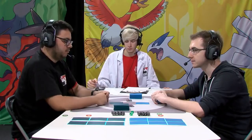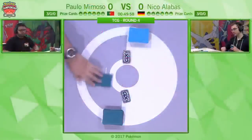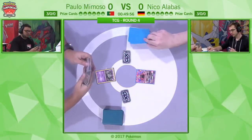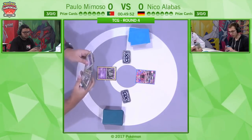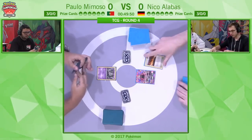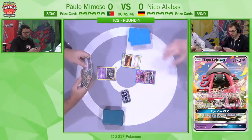If any of you have been a bit disappointed today that you've not seen the weakness mechanic at full display, ladies and gentlemen, this is the game for you. I've actually put a lot of thought into this myself because I like Golisopod Garbodor. We'll talk about that more later, because we are starting Nico with a Tapu Lele start and Paolo with a Trubbish.